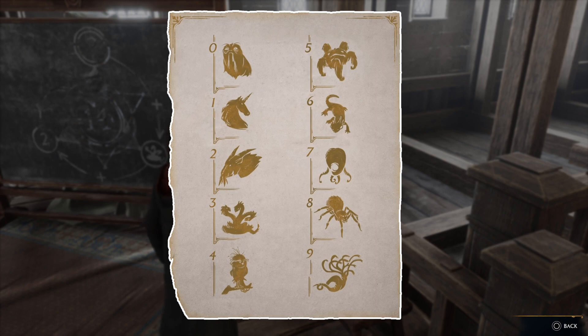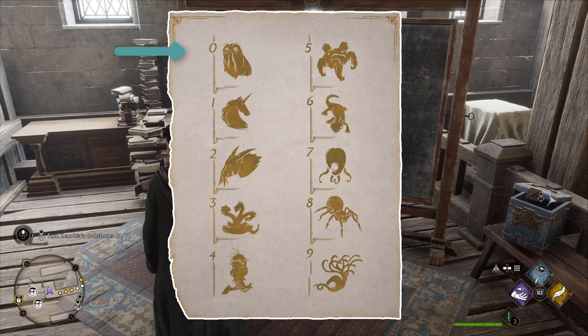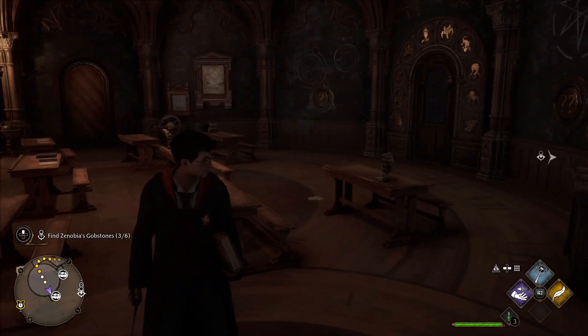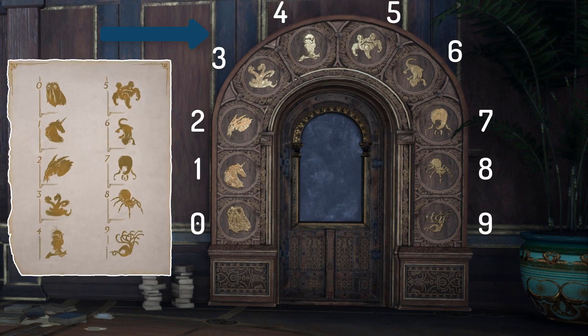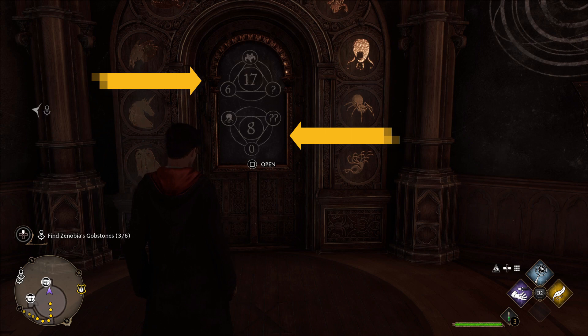Here we can see that each creature represents one number. This puzzle is basically an equation problem. Each creature around the frame of the door represents a number that is in the document you just found, starting from 0 to 9 from left to right. You need to solve two equation problems to be able to unlock the door — they are both separated from each other.